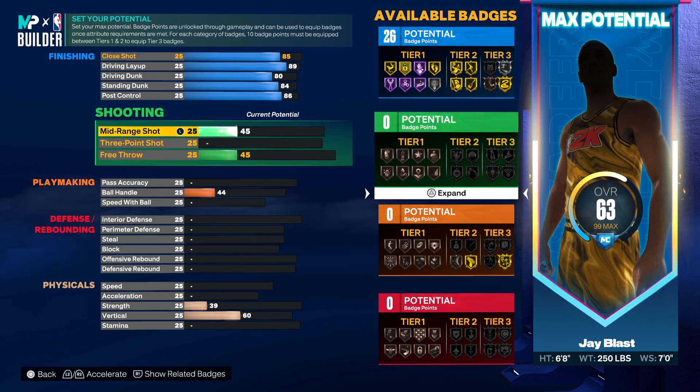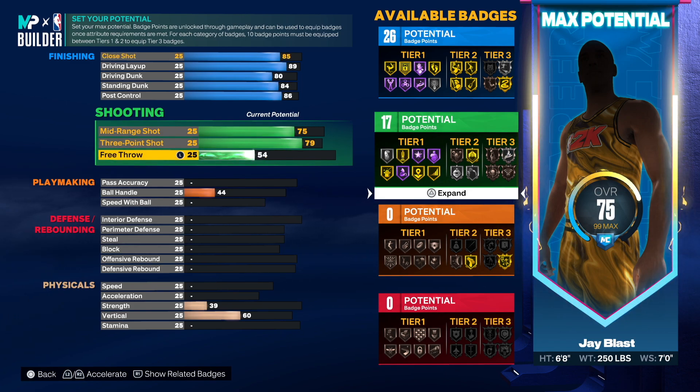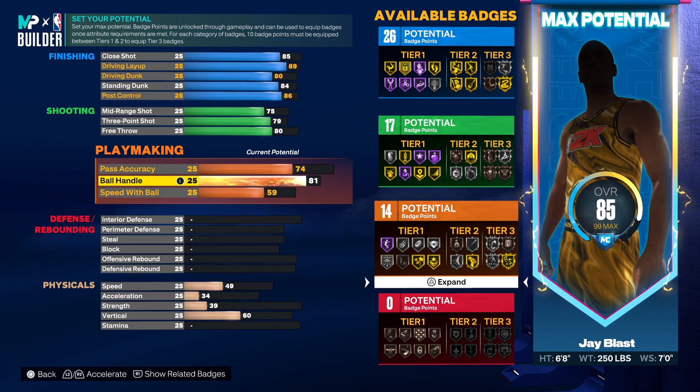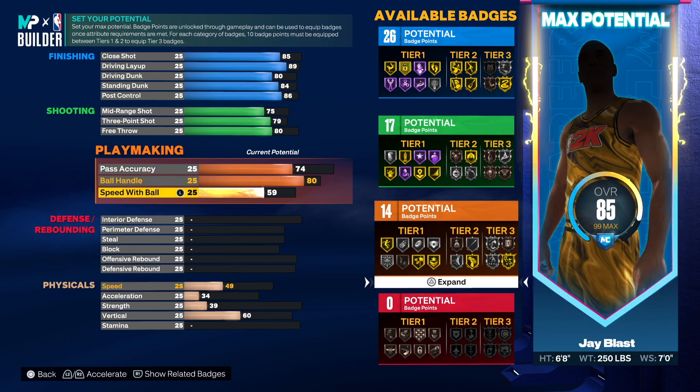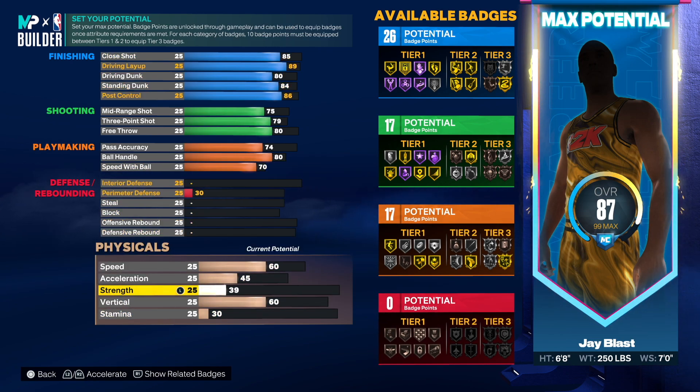For shooting — the mid-range shot was 75 and the three-point shot was 79, you'll be able to hit consistently with this. We'll go 80 on free throw since he had 80. Pass accuracy was 74 — not bad. Ball handling was 80 so we're going to go 80 on ball, and speed with ball was 68 but we're going to go to 70 since that gives us an additional playmaking badge.